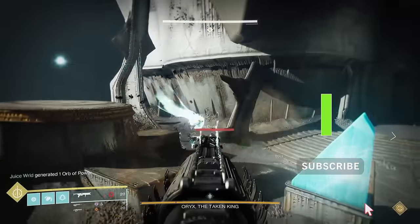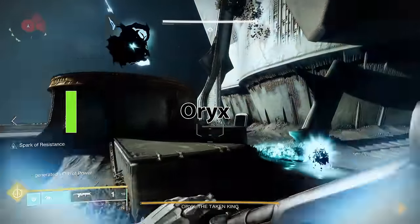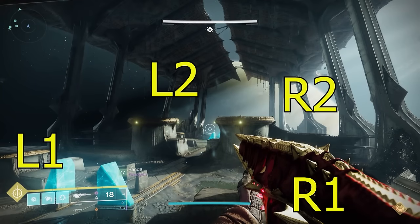As in the previous encounter, you have four pillars. We call them like a PS5 controller: L1, L2, R1, R2 — where one is closer to where you came in and two is closer to where Oryx shows up. For the four plates, designate one person per plate and then two runners: one runner in the front area toward Oryx and one in the back. At the beginning there'll be adds to kill, then Oryx will move right or left and put his fist down on one particular plate — that's the first plate you jump on to activate.